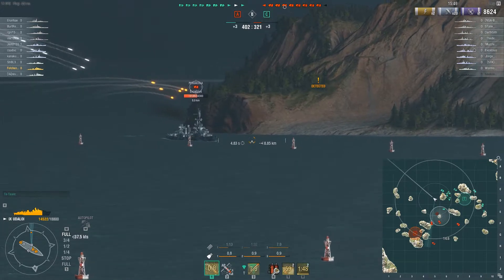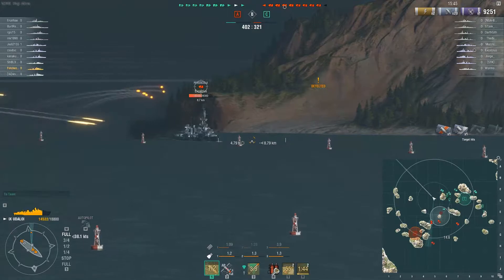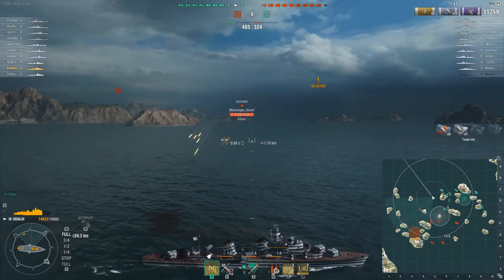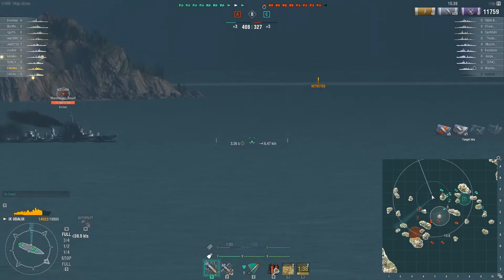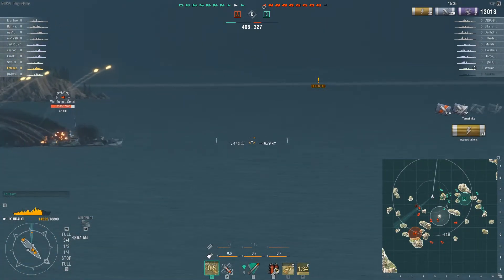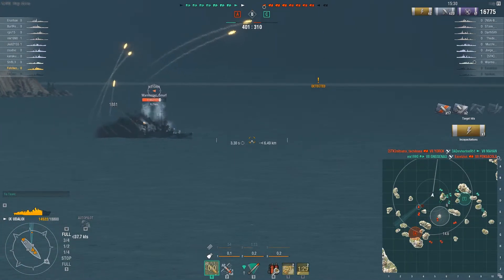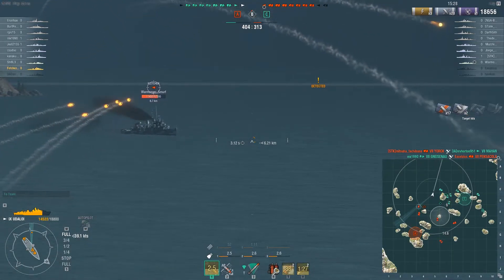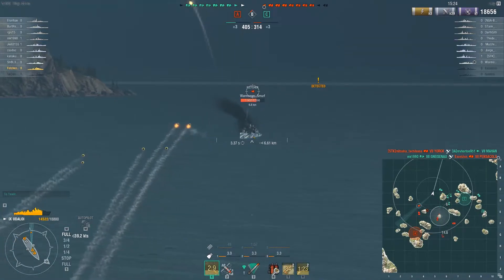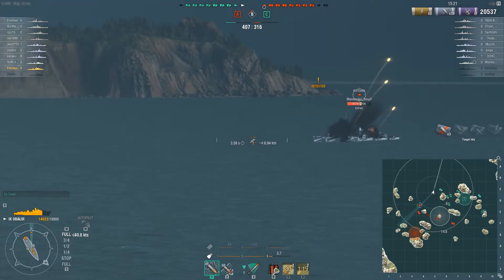Their fleet has really gone hard into B cap — all the big uglies are gathering there. Let's start the engagement, try to hold this flank and keep these guys at bay. Unleash on the Pensacola — I know that Yorkie is going to be coming around that island. Tally ho — there is the Fletcher! Poor bugger, you done messed up. Six kilometers — 3,700 points of damage, and I knock out his engine, slowing him up.